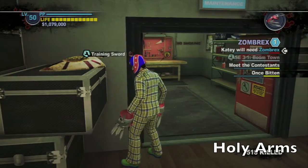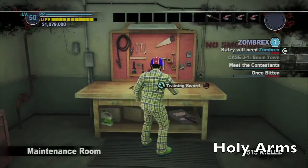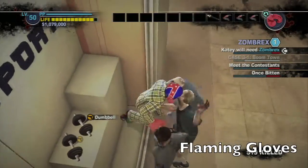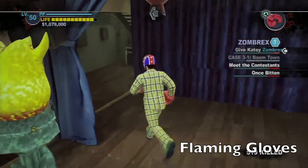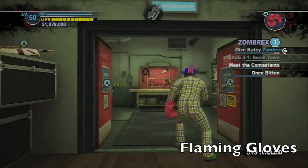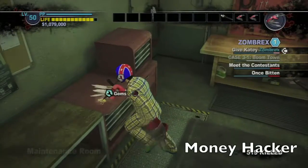Grab the training sword again, then run all the way back to the first maintenance room and combine it with the box of nails — that should give us the holy arms. And in that sports store by the safe house should be boxing gloves. Run all the way back to the stage in the Slot Ranch and grab the motor oil. Combine those to make flaming gloves — a lot of back and forth with this part of the achievement. The motor oil is right there on the shelf, and there are our gloves on fire.